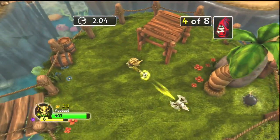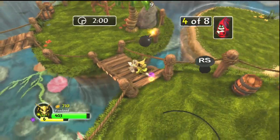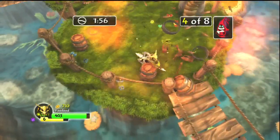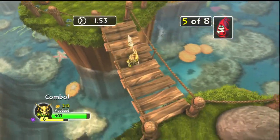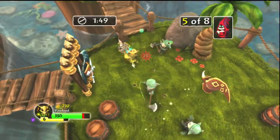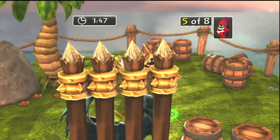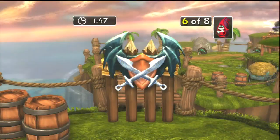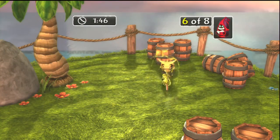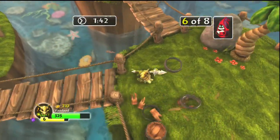Those guys are becoming a nuisance. That's what I don't like about Voodood — the random thing where I'm going to throw my spear, or whatever it's called — magic spear — and kind of quick-jump over to an area. In theory it sounds cool, but to me it's a little random.